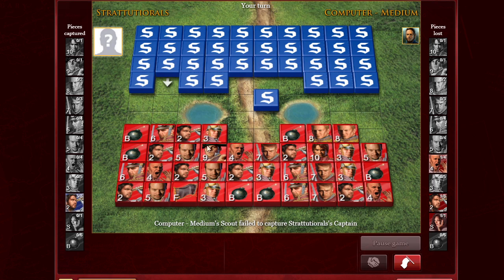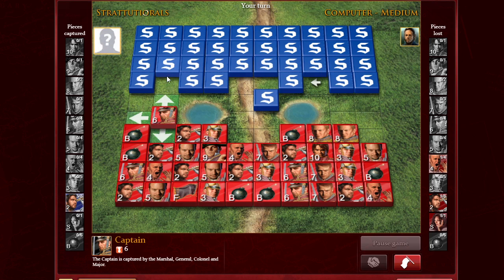The nine works the same way but is one of the most important pieces. The ten is the strongest, and nothing can beat it except for the spy attacking it first. One more rule in Stratego: if two pieces of the same rank attack each other — let's say I have a six and his six comes here and I attack his six — they both go off the board.